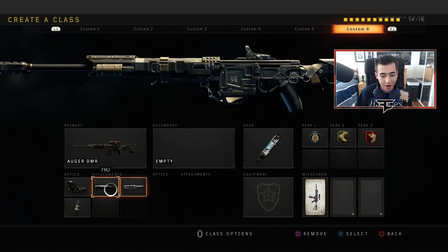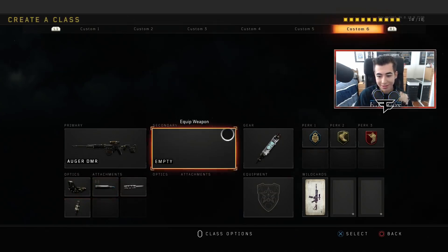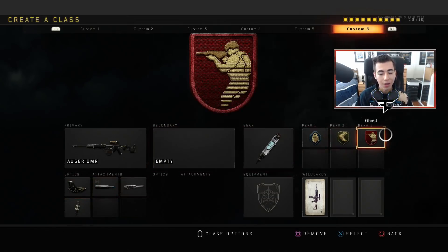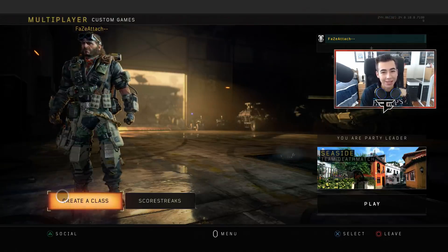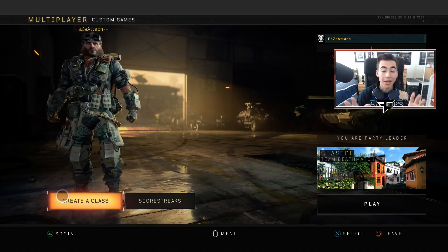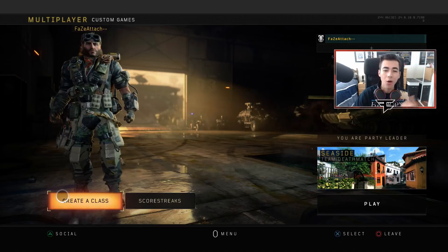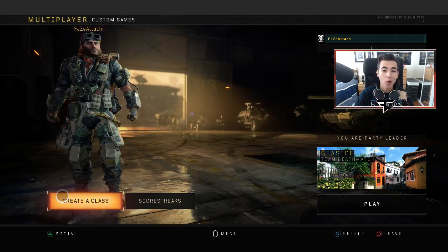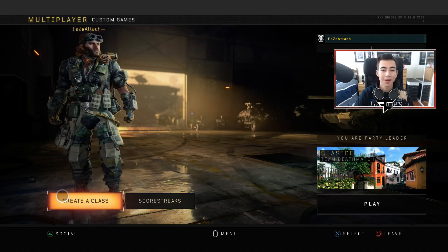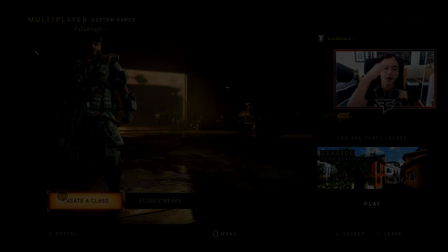So I would highly advise all of you to make this class: Reflex, FMJ, Long Barrel, and Fast Mags — just so you don't get caught reloading. That's going to do it for my public match class setup video slash best guns in the game. I do hope it helps. If it does, come back or just tweet me. I always love to see messages like that. But thank you guys all for watching. If you made it to the end, you are a real one and I appreciate that. I will see you guys in the next video. As always, I'm Attach, and I'm out. Peace.